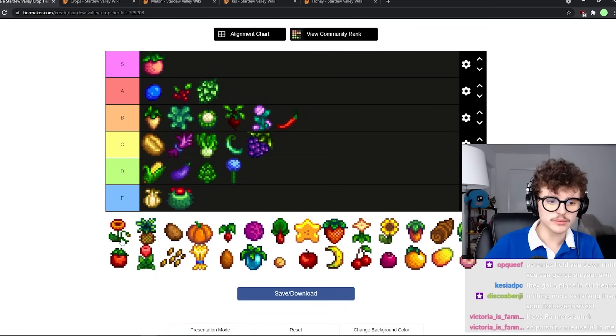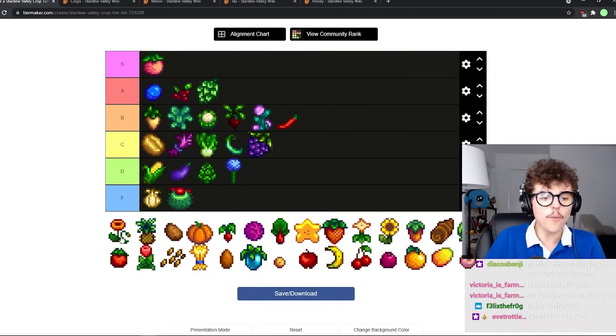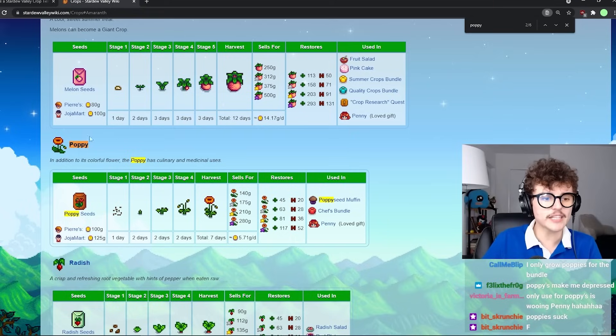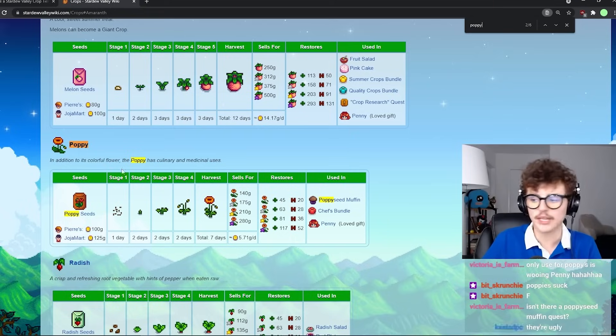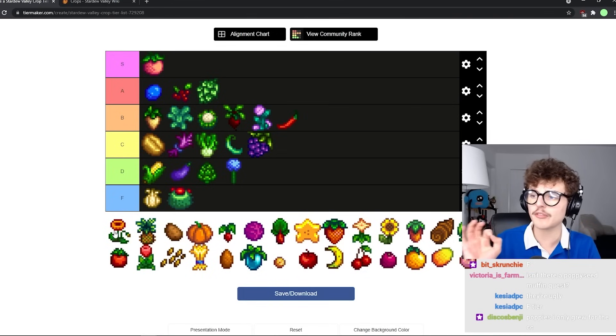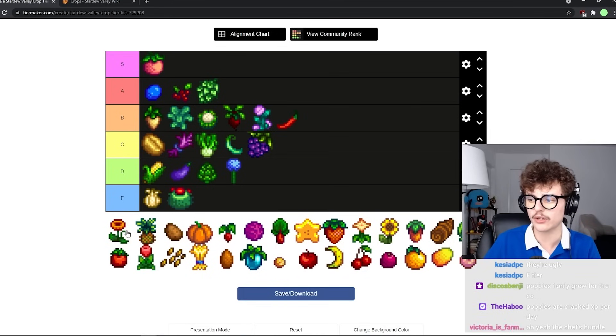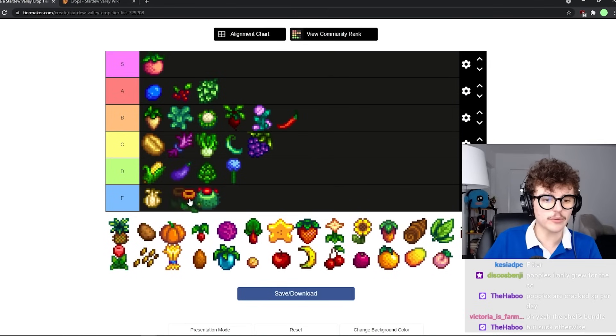Poppies are horrible — a universal hate. They're not even very profitable. The only reason you'd grow poppies is for Penny, who loves them, and they're in the chef's bundle. Plus they're one of those crops where when you harvest them you get like a million of them in different colors — it clogs up your inventory. Not worth it in any regard. F tier.